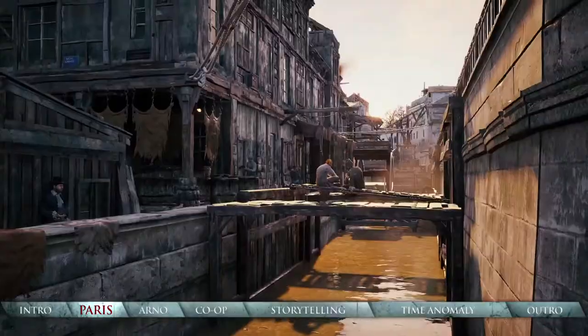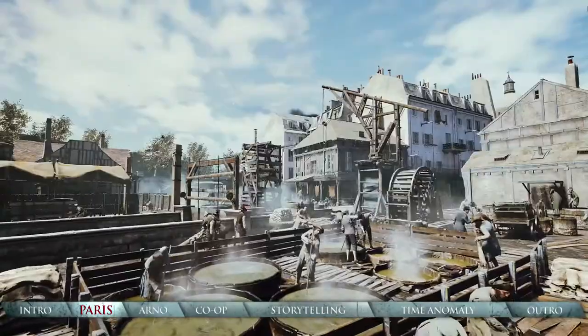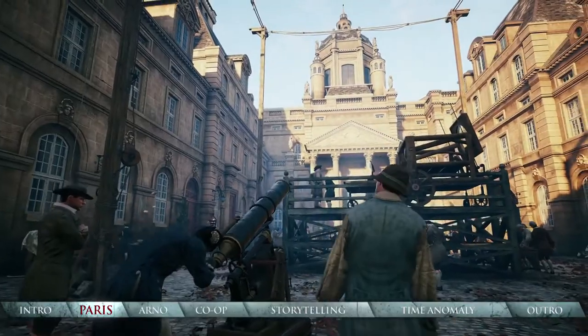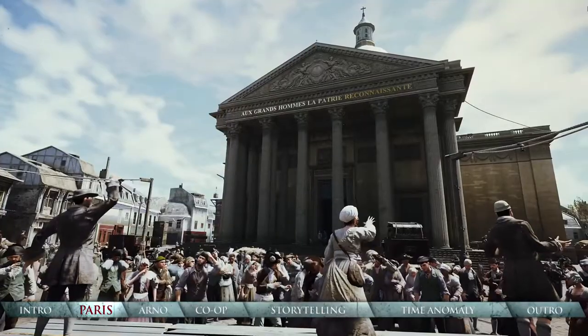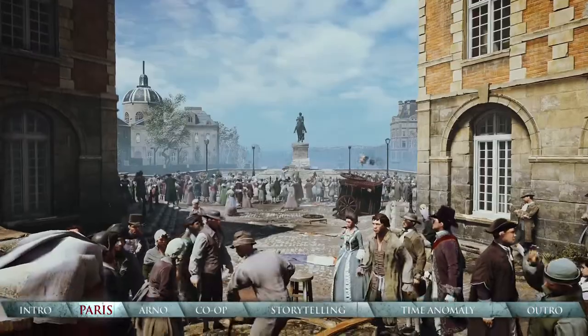Seven diverse districts each have their own mood, architecture and citizens, from the toxic industrial factories to the science labs and libraries of the Latin Quarter. Out on the streets, crowds of over 5,000 characters on screen are all alive in their own way, and intelligently react to you and their surroundings.